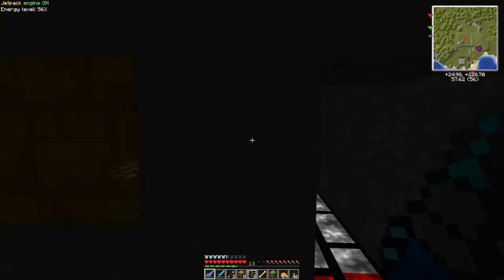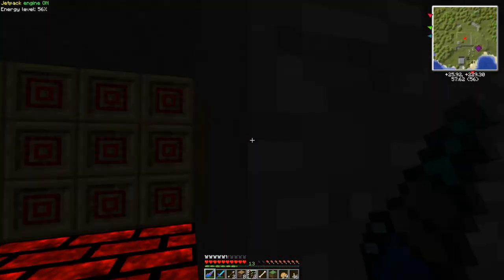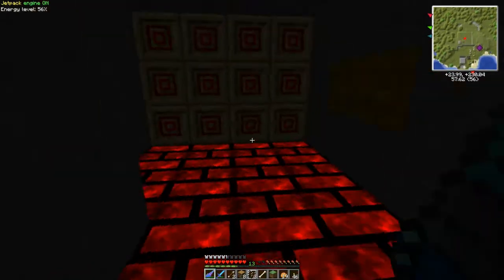These are amber blocks, so it makes a cool little design. And of course no lights are needed because you don't need them with the zycorium block floor.